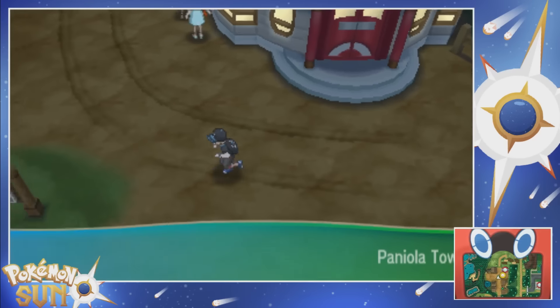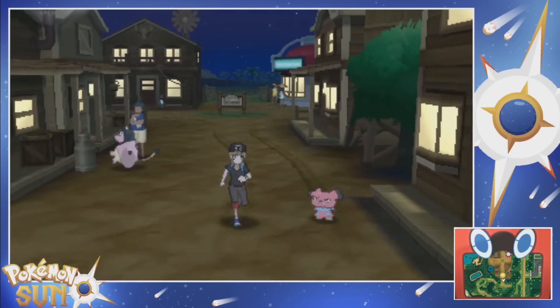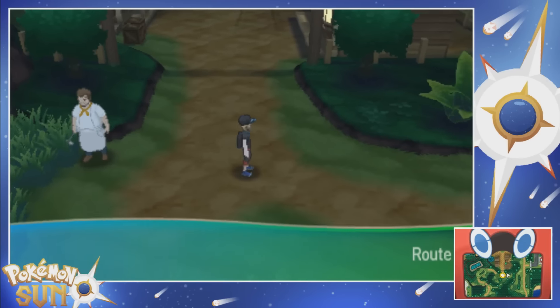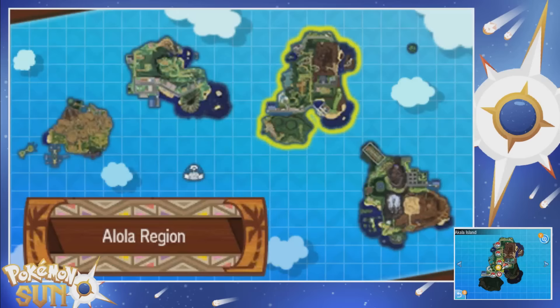This is Paniola Town, looking like a chill place. We've already been here, obviously, but it's looking the same. I continue down - this is Route 4, and I am not going the right direction. It's right there to the right where I need to go.